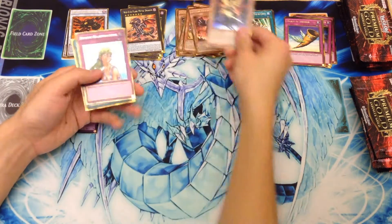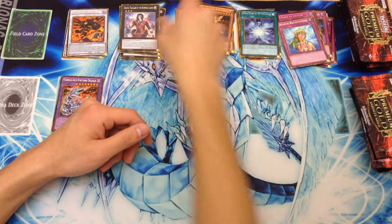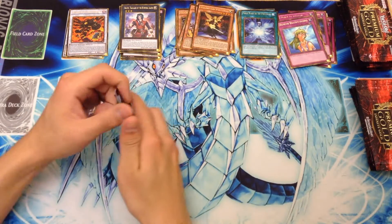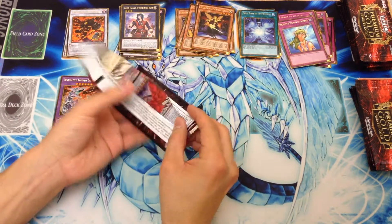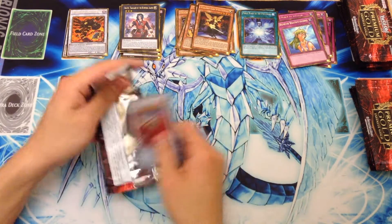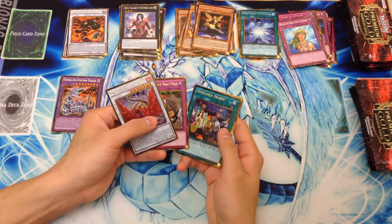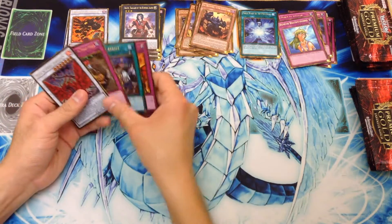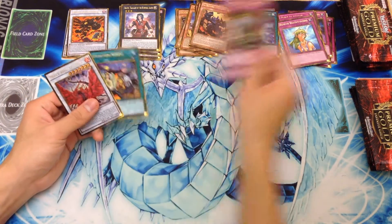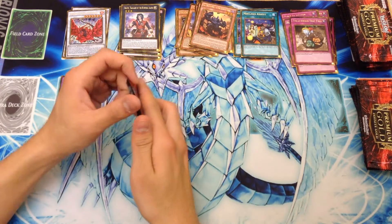We have Flare Metal Dragon, Cosmo Goodwitch, Brainwashing, Dante is good, and Frost Blast. Pretty good box so far — we got a Max C, we got a Dante, we got a Teleport. Though Teleport's not expensive, it's still a really cool reprint. Black Rose, Treacherous, Mistaken Arrest, Red Supremacy, and Seer. Not quite as good of a pack — Treacherous isn't holding value or anything. Black Rose looks really cool as a gold, I will say.